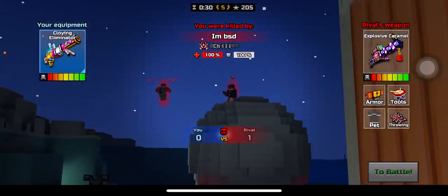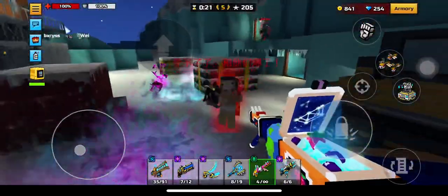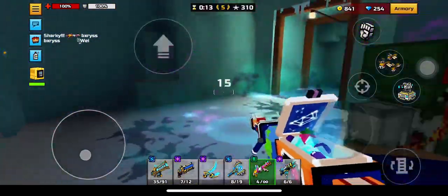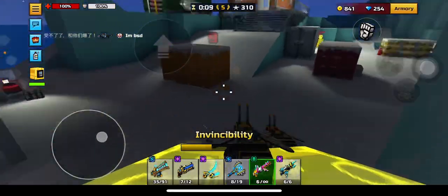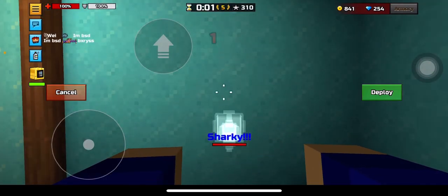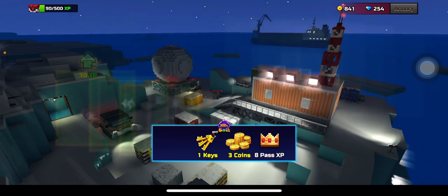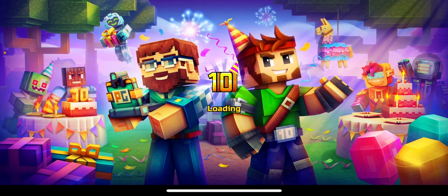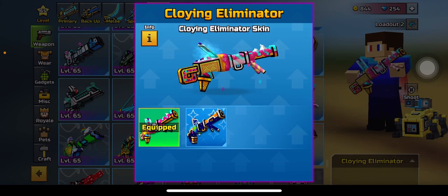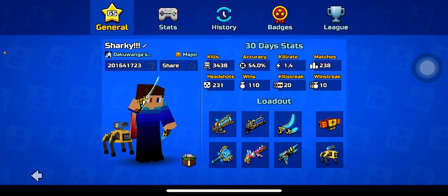For example, there's Bubblegum One and the Ultimatum - that's all I can think of. They should give all of the OP weapons some fixed delay to make the game more fun. This weapon in the first deathmatch game actually destroyed everyone. And in the second game, I sadly did not destroy anyone - but that is A-OK. The Clawing Eliminator - I'm gonna give it an A to S tier. 33 kills in the first game, and my kill streak is 20.